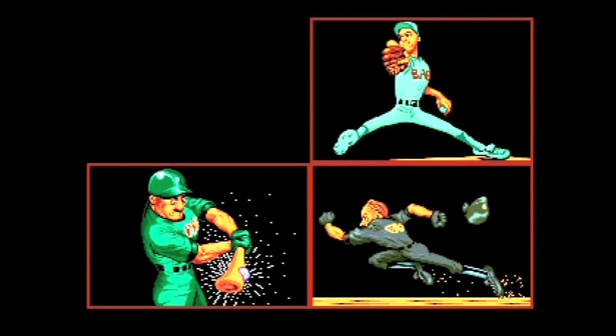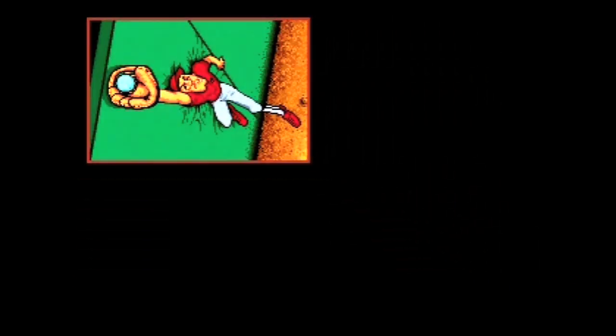The Neo Geo home console was released in 1990, and when you bought it you could choose either Nam 1975 or Baseball Stars Professional to be included with it.